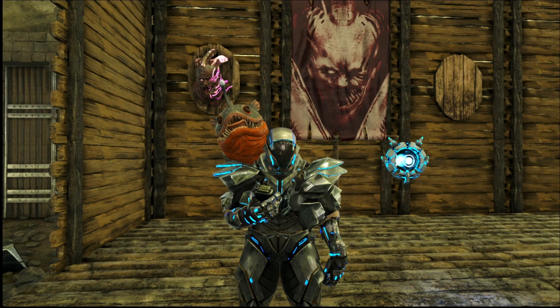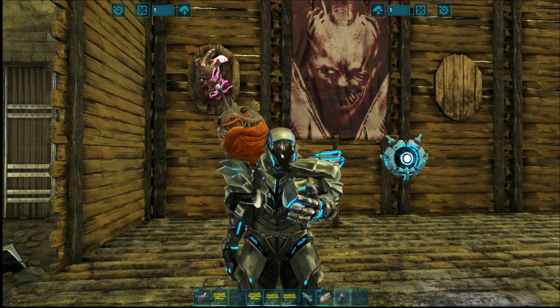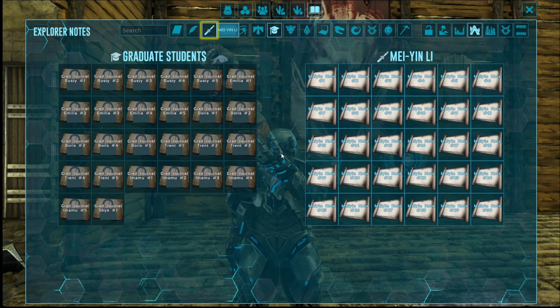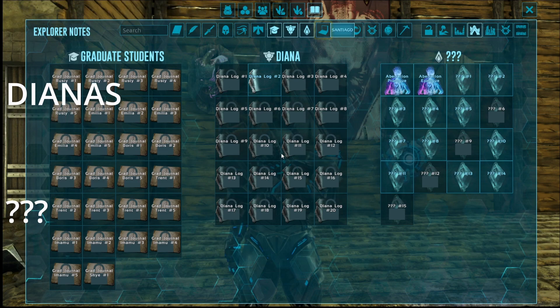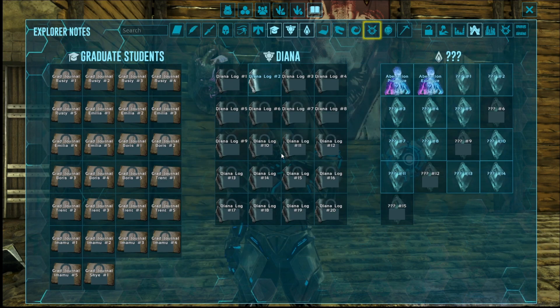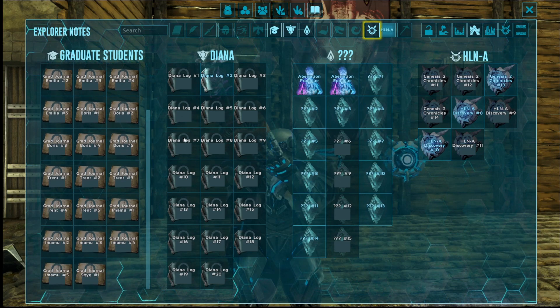Welcome back to Ultimate Ark Dossier Collection. In this one we're going to be covering the grad students, the dinners, the question marks. We've already got the Santiago, we've got all the dossiers on that, we've got the Guardian, and we're going to be focusing on this. We'll be doing them in order from one to the end. These are obviously when you start Aberration and then you repeat Aberration.